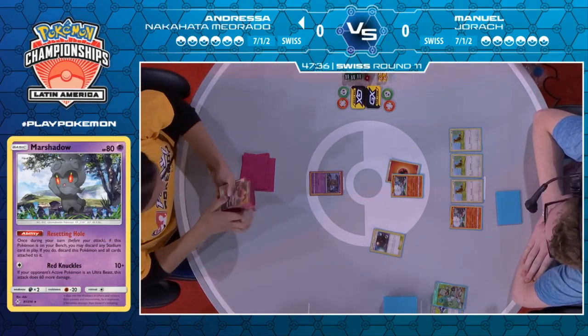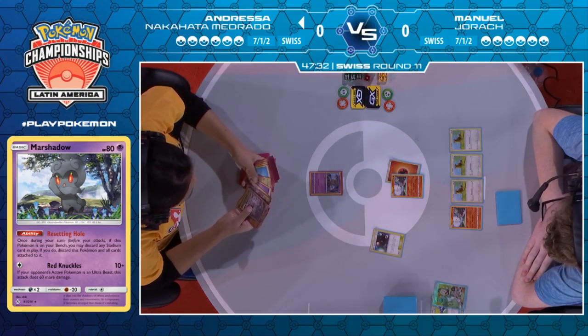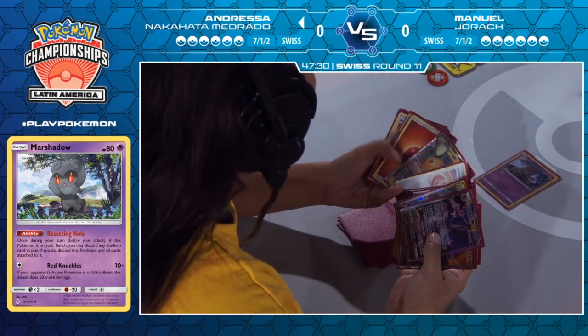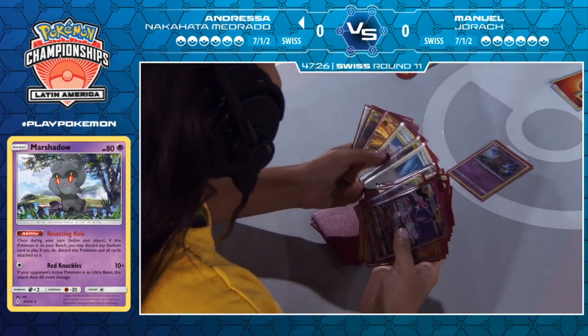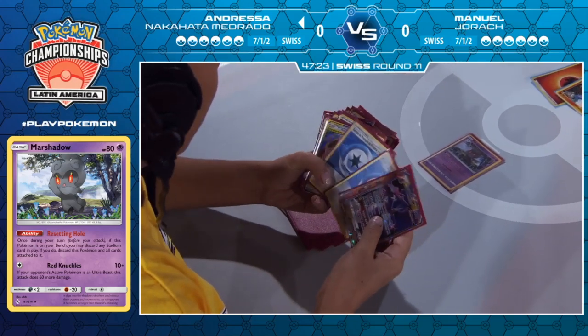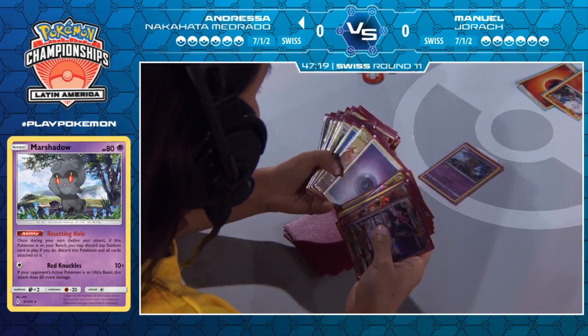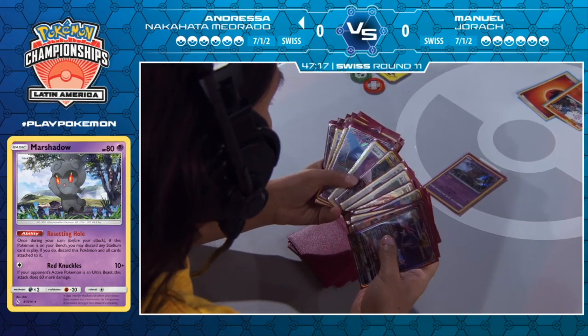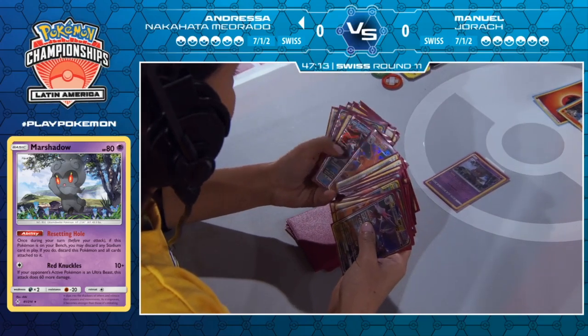How does Andressa respond? This will be the test. Marshadow in the active is not typically the best for you because it means you're going to need a switching effect if you want to get the full six energy turn two — it might not be realistic for her just yet. The nice thing is Andressa is going straight away for that Ultra Space, knowing she can search for the one viable target in the deck — the Naganadel GX.